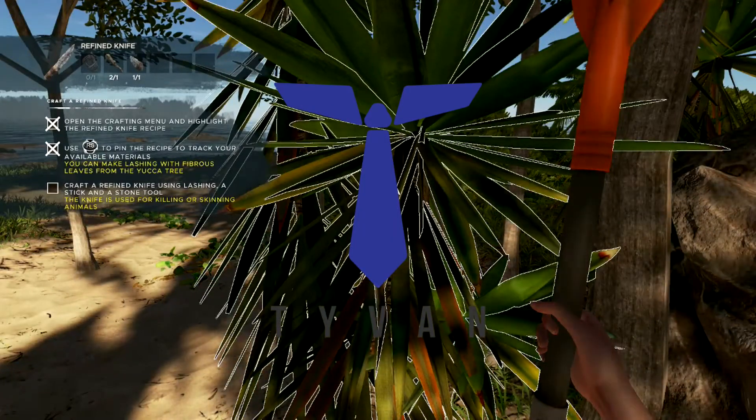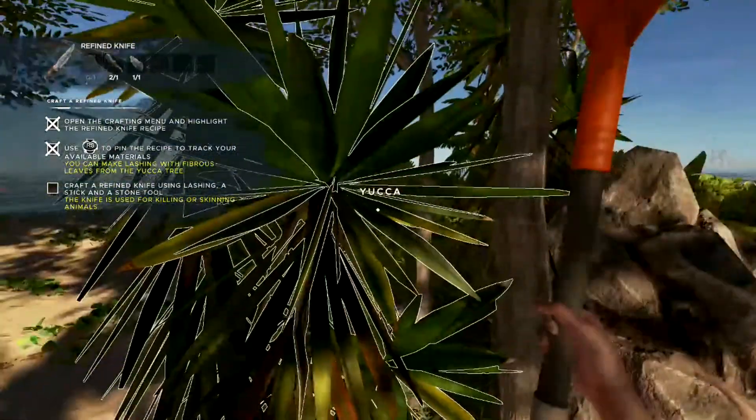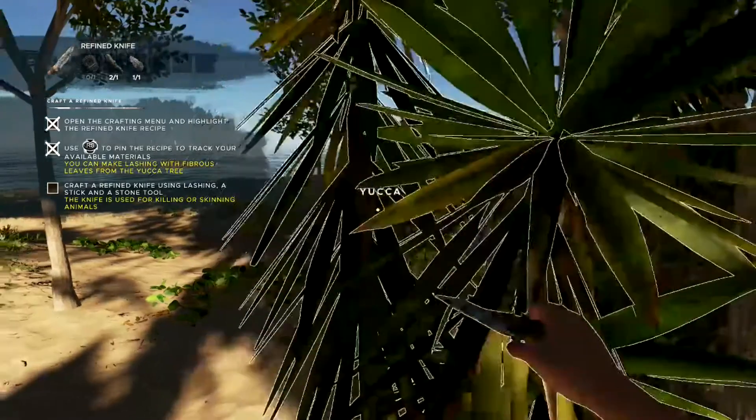Hey everyone, Typhon's back. Yucca tree is here. Stranded Deep. We're not lost on our island. We got our yucca — I think we need our stone tool.